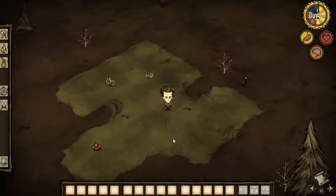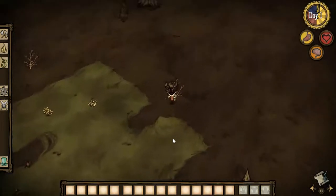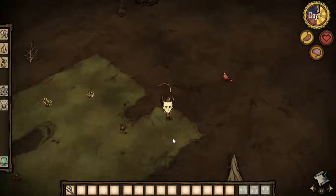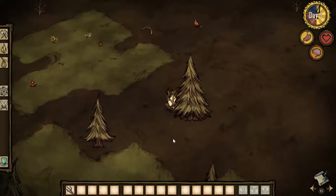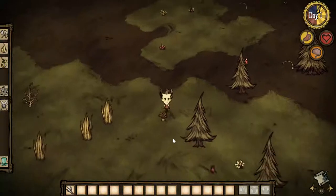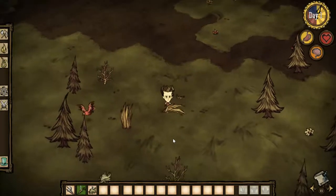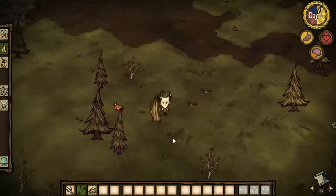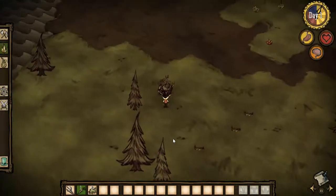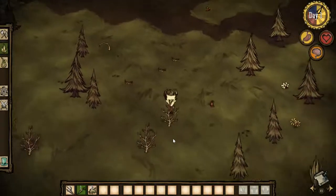And here we are in the world of Don't Starve. As you saw, that guy said we need to find some food before night comes so we don't starve. You're probably wondering who he is — I believe he's a demon that has tricked you into coming into this realm, and now you're stuck alone and have to find a way out. That's basically the theme and aim of the game.